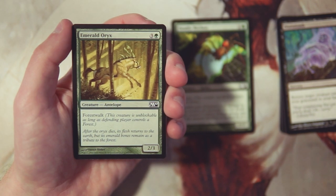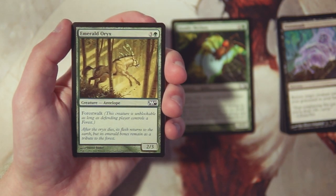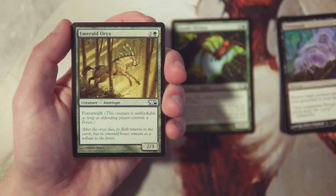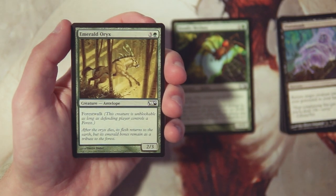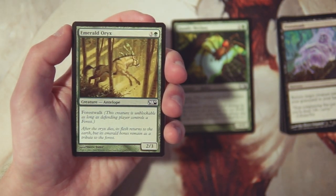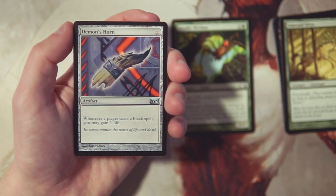Emerald Oryx is a 2/3 for three and a green with forestwalk, making it unblockable if the defending player controls a forest. This is one of those weird random upside cards — you might want to side it in against a green deck, but there's not a good reason to play it in general. It's a 2/3 for four mana which is really bad, but against a green deck it becomes an unblockable 2/3 for four, which is pretty good. This is more of a sideboard card in my mind.